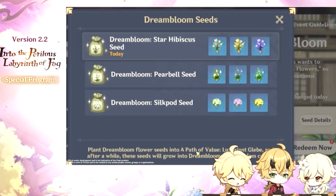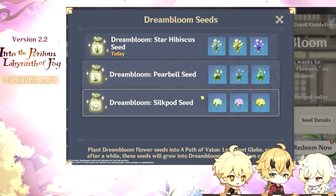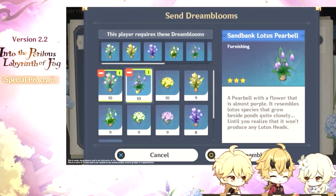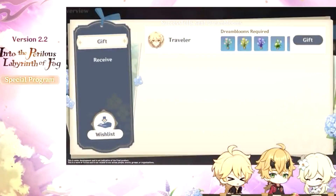We have another event called Dreams of Bloom. The event is initiated by an Inazuman florist named Sakuya. During the event, travelers can submit the materials Sakuya requests daily to obtain some special seeds from her.